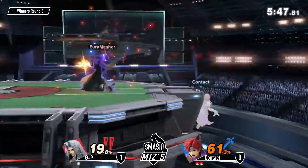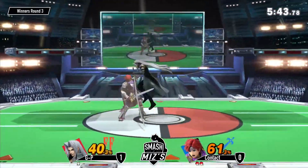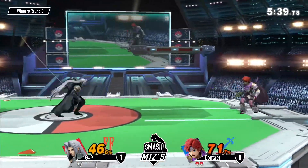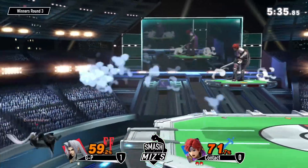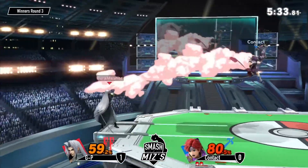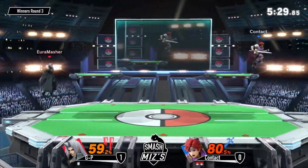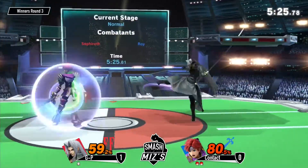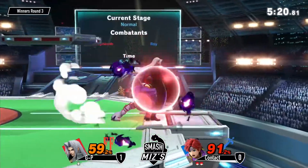Does it just change his properties or did it make his specials stronger as well? It's kind of like deep breathing — it changes his properties and also gives him an extra jump. Yeah, and on his smash attacks too.